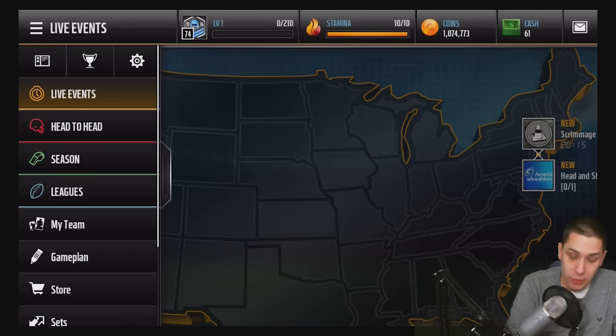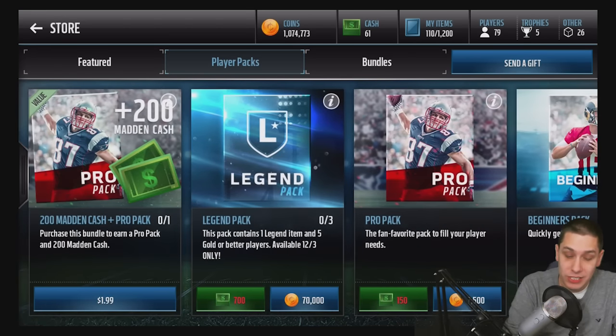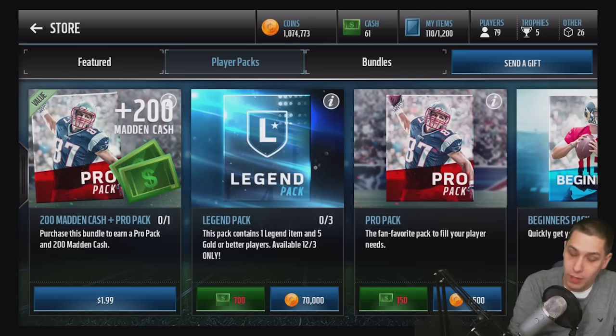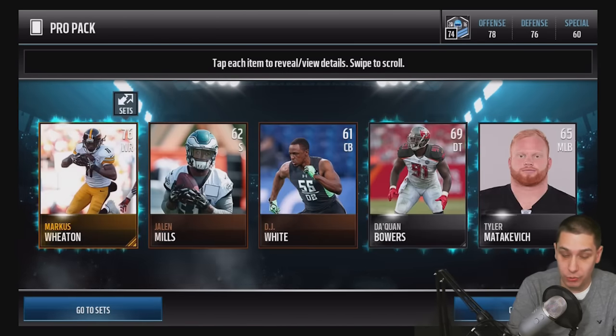What I thought we'd do today — they have some good packs in the game if you're trying to get a legend. I've got three legend packs I can open up, and we can still open up pro packs as well. So I'm going to start off with five pro packs, then flip over and do the three legend packs. If we pull the Jerry Rice, we'll definitely get some gameplay of him. Let me know in the comments if you want to see that, and let's start ripping some pro packs.